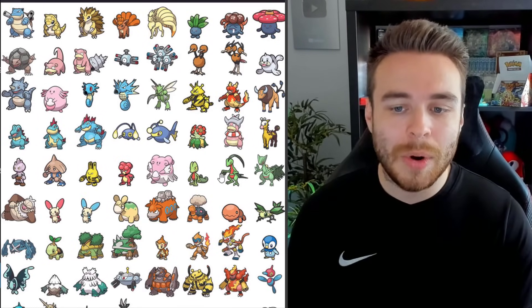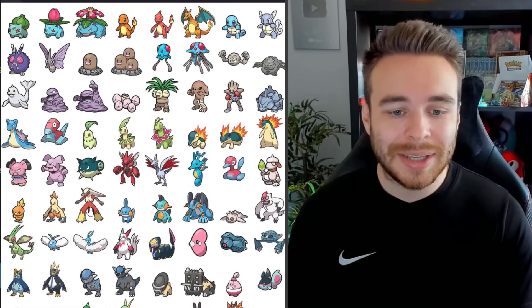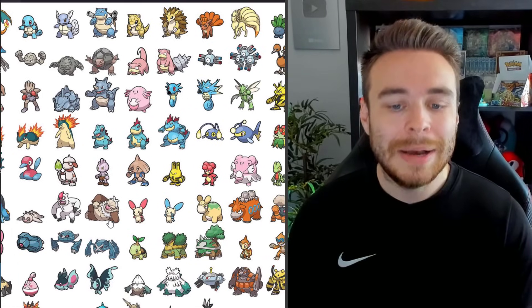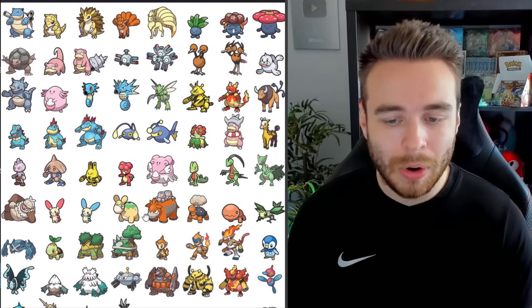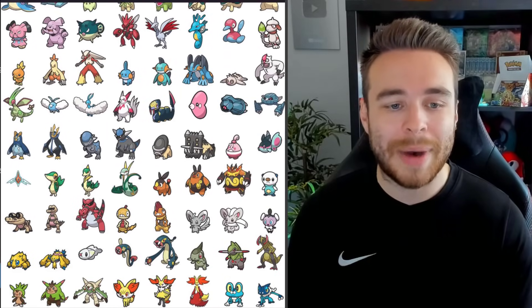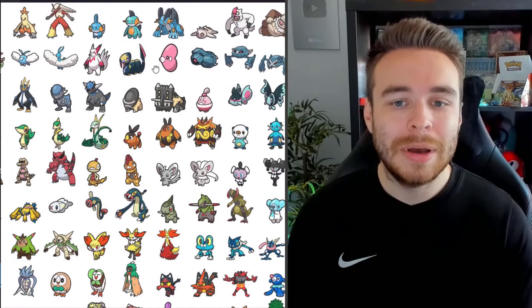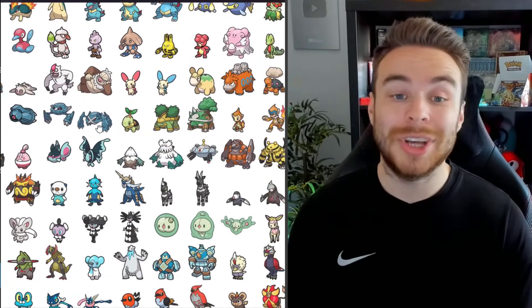Moving on to Gen 3: we have Treecko, Grovyle, and Sceptile. Torchic, Combusken, and Blaziken. Mudkip, Marshtomp, and Swampert. We have Slakoth, Vigoroth, and Slaking. Plusle and Minun return. We have Numel and Camerupt. Torkoal. We have Trapinch, Vibrava, and Flygon — we knew they were back anyway but it's nice to see them confirmed. Swablu, Altaria, Zangoose, Seviper. We have Luvdisc, Beldum, Metang, and Metagross. And that's all the Generation 3 Pokémon.